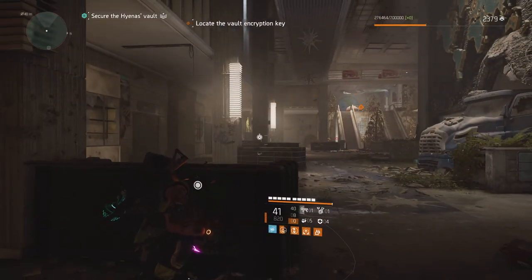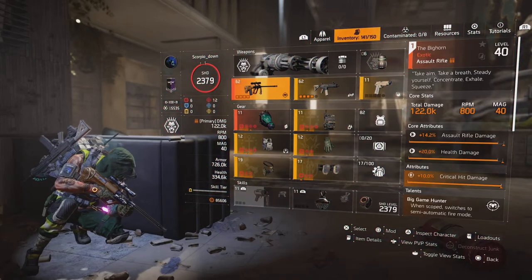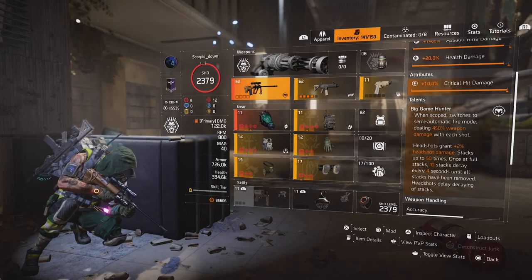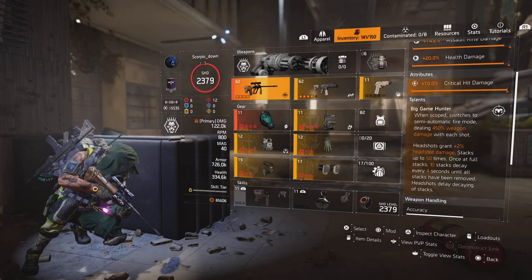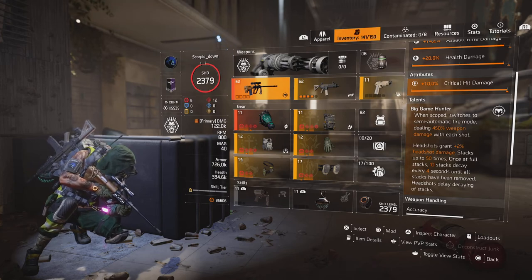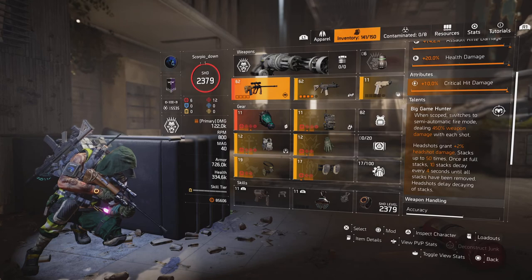That's the first wave done — as you can see it hit them pretty well. Going into the Big Horn, going onto the talent. So when you've got the Big Horn scoped, you can deal 450% weapon damage on each shot, which as you can see from when I took the heavy out, it didn't take that many bullets.